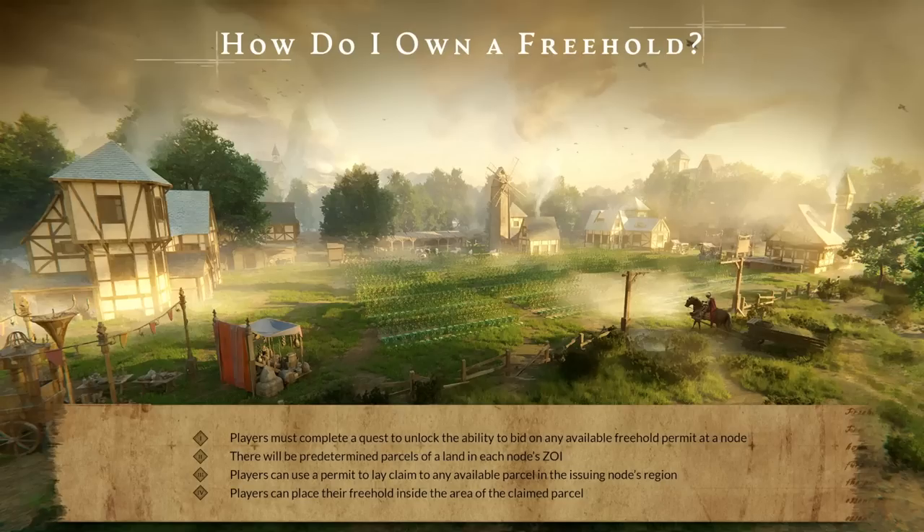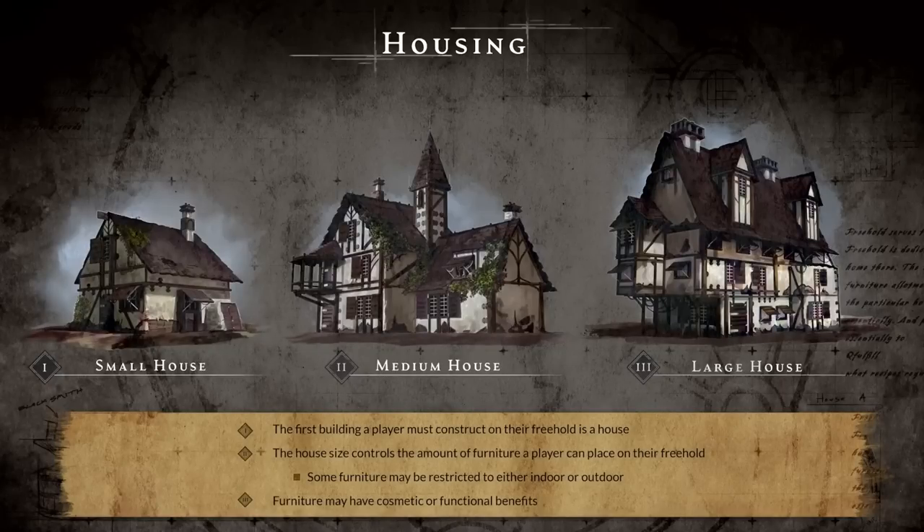One of the first and most important aspects of the freehold system is giving players that level of customization to help them represent their identity and the identity of their character. A freehold would not be a freehold without a house - that's the most important aspect and the first necessary thing you must build. Before the house is present, all you have will be the little storage shed that gives you the base storage to bring materials to your freehold and make your construction.